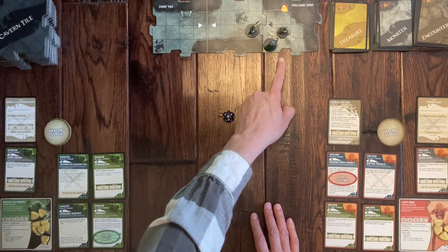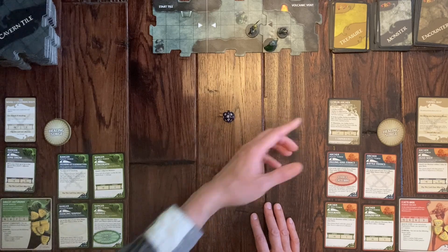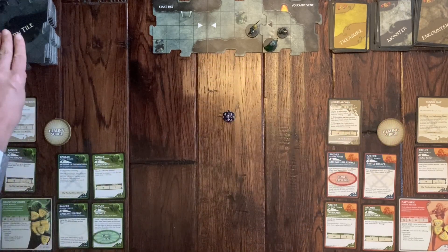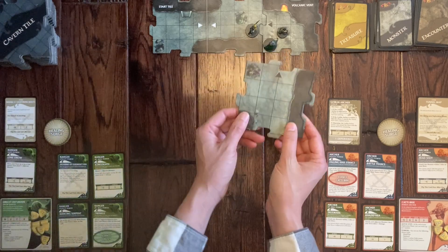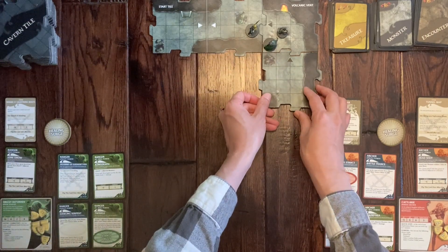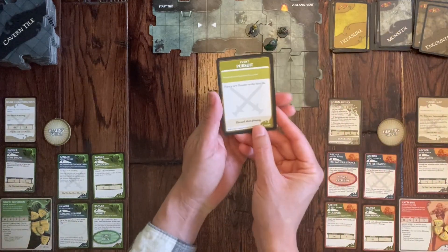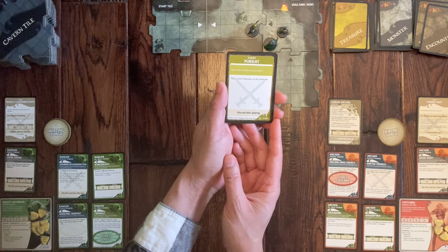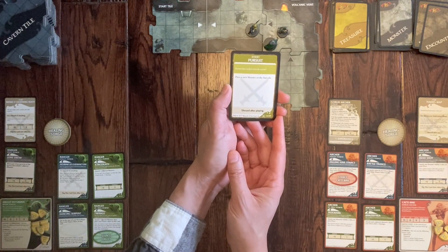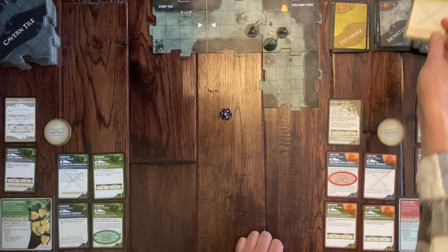Drizzt moved to an edge, triggering dungeon exploration. A new tile is drawn — unfortunately it also has a black arrow, so an encounter card must be drawn regardless. The event is called Pursuit: monsters have tracked you to the caverns. Place a new monster on the start tile.